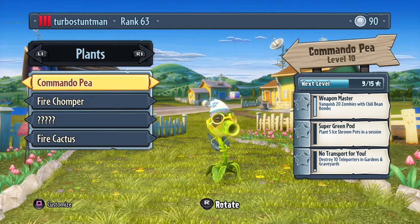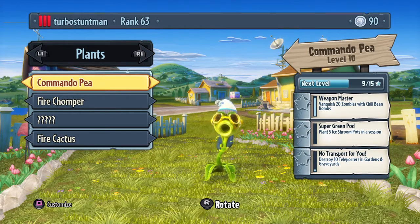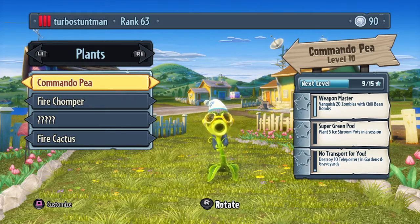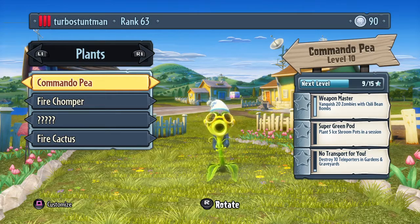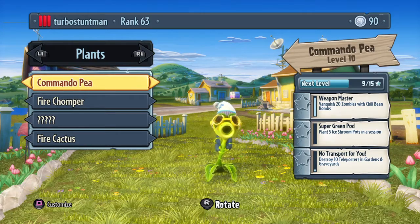Next up is Commando Pea. Unlike any other Peashooter, he doesn't have any physical abilities like burning people or freezing them so they turn into a giant zombie popsicle. It's basically like the Soldier, but a Peashooter. He can shoot extremely fast — he has a much better fire rate than all the other Peashooters. He's like a mini Pea Gatling.